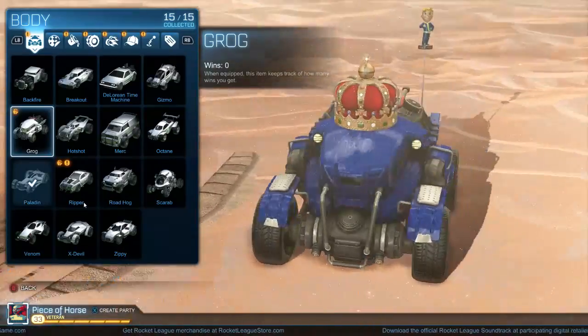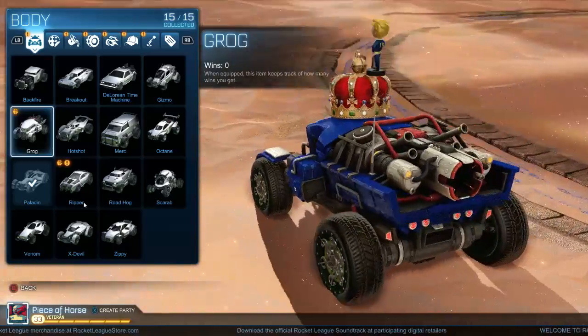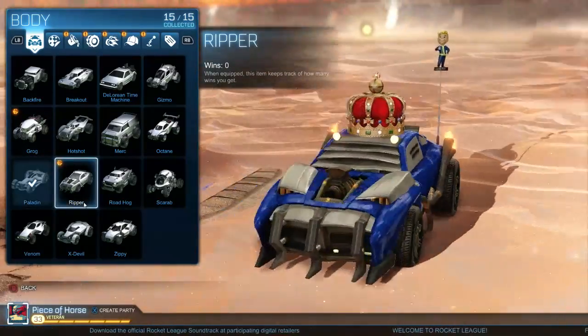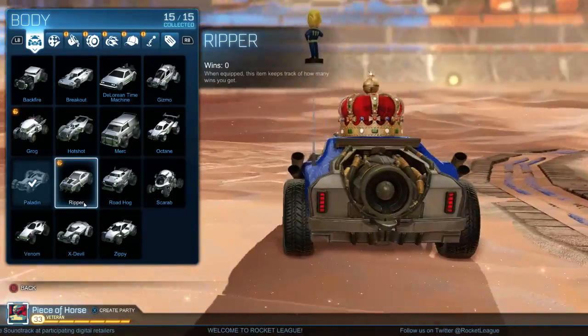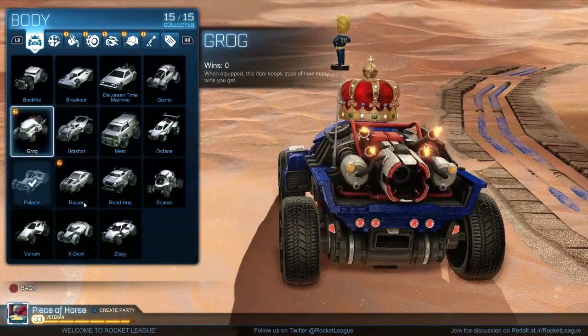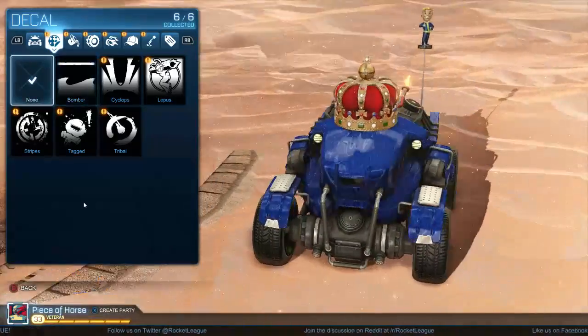The first car is the Grog. The front looks questionable but the back looks pretty awesome. The other car is the Ripper — I think this one looks awesome with how it rips things and the jet in the back. I think we're gonna go with the Ripper, but we'll check out the Grog first.